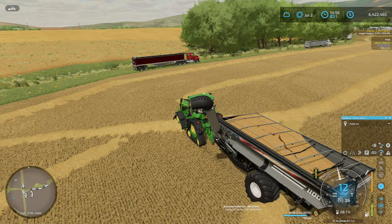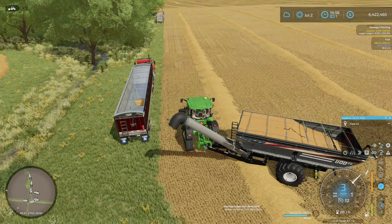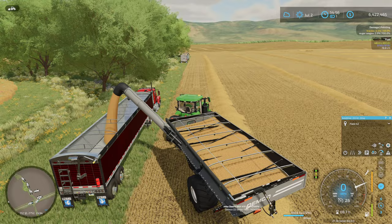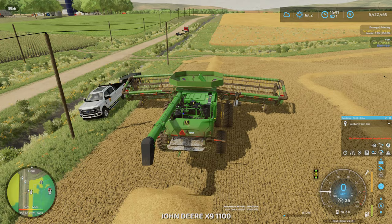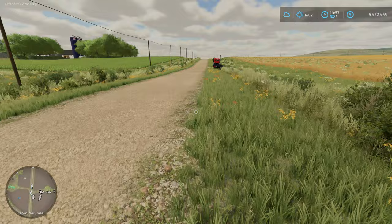Hello everyone, playing Farming Simulator 22 and welcome back to the Upper Mississippi River Valley. Since last episode, I finished up the harvest of winter wheat in a live stream where we finished up most of the harvest. We just got to finish emptying the trucks, and I think the combines are all empty. I should probably get the truck in here, get the headers unloaded, and get everything headed back to the farm. Hopefully we're going to start planting some double-crop soybeans this episode - at least that's my plan.